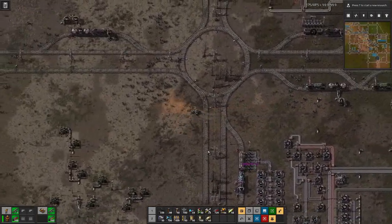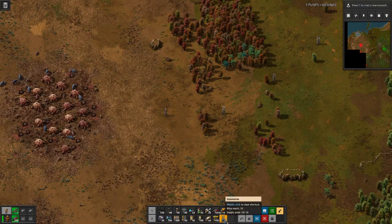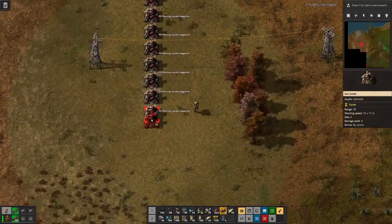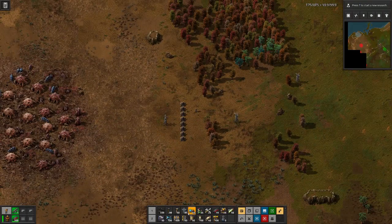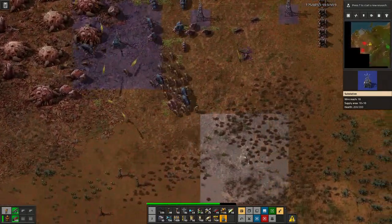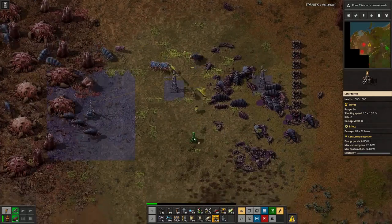Now we have power until here. We can see the substation does not reach entirely in there, so what we will have here is a bit of a line of defense with ordinary turrets. We can go in and have one more — with three turrets — and hopefully they manage to wipe things out. I need a bit of fish.